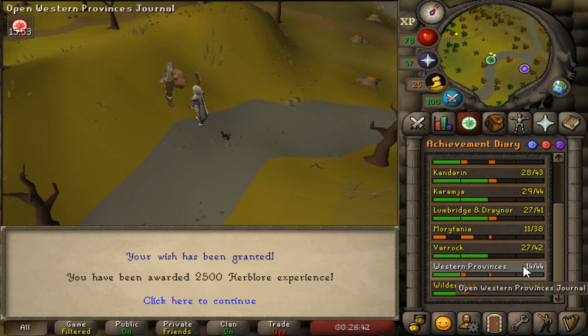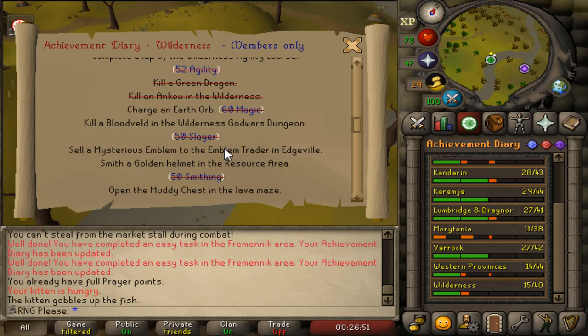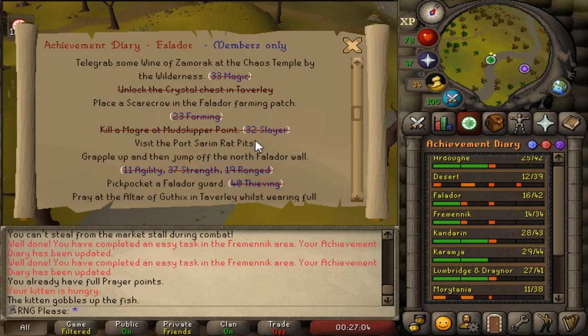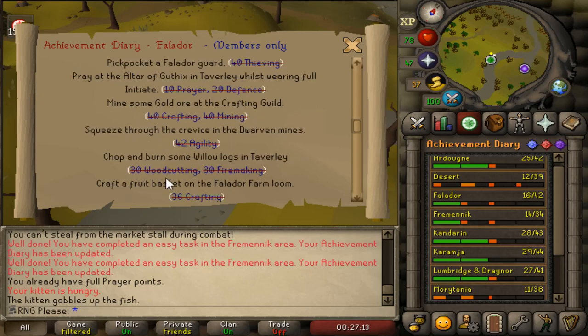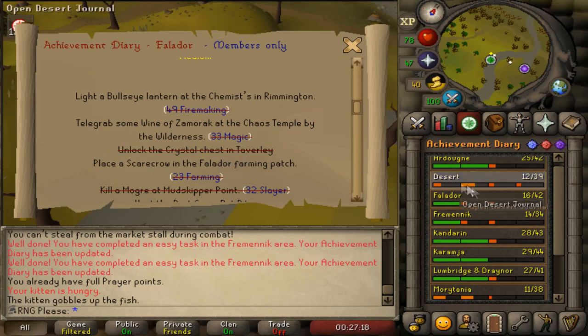The wilderness one is fairly easy - I just need to complete a couple of quests, I think it's Between a Rock or Under Ice Mountain, and then the muddy chest. The Falador medium requires Ratcatchers quest which I've heard is quite long, but other than that I can pretty much do all of it very easily. The Falador diaries are always good - they'll give me a shortcut in the Motherlode Mine for getting prospector as well.